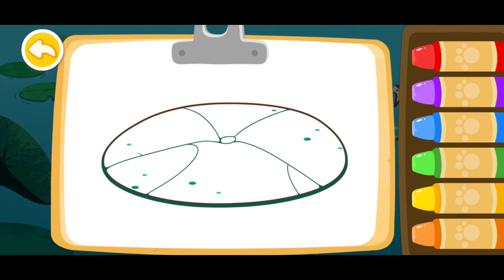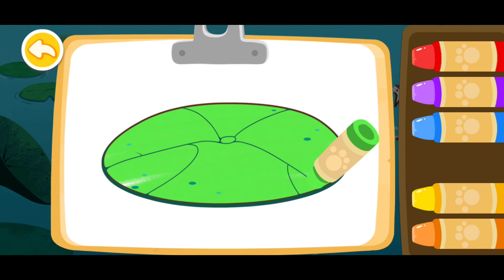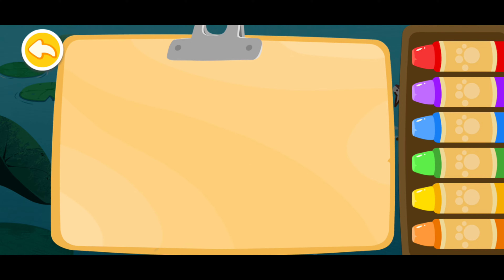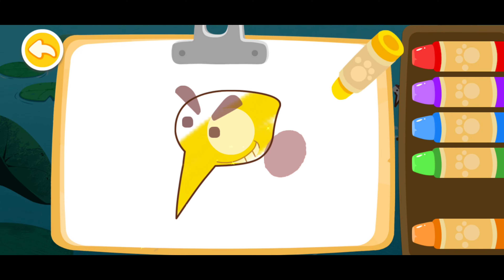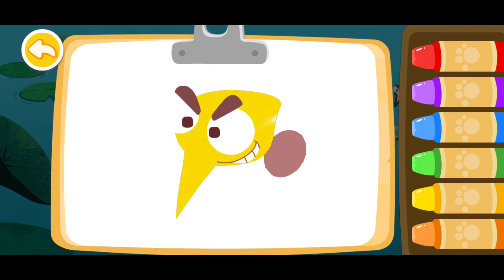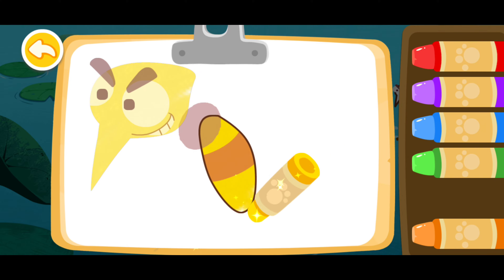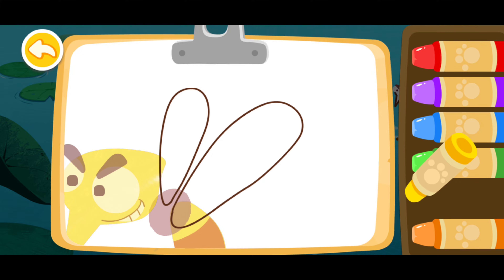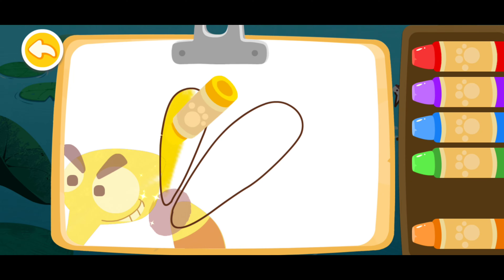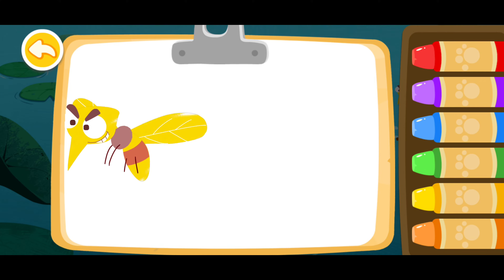Color a lotus leaf for the frog green. Then color a mosquito yellow. Yellow! Yellow! The mosquito you colored is flying.